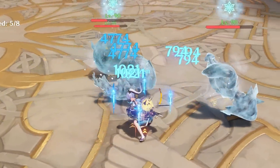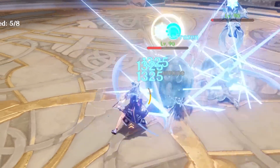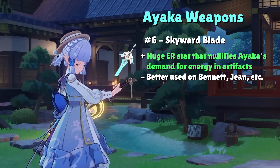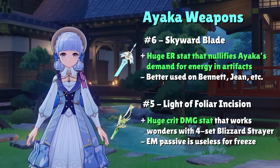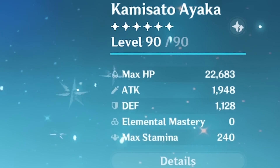All other swords to consider on Ayaka are 5-star weapons. Starting from closest to Amenoma Kageuchi: Skyward Blade's biggest benefit is its high energy recharge stat, which nullifies the need to focus any energy recharge in artifact substats — but otherwise its damage output is very comparable to R5 Amenoma Kageuchi. Next, Light of Foliar Incision (Alhaitham's signature) has an enticing 88.2% crit damage stat, but its passive scales with elemental mastery — and in optimal freeze Ayaka has 0 EM, translating to 0 buffs from the passive.